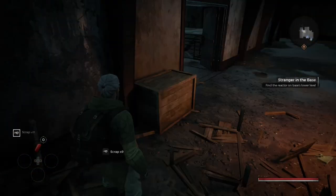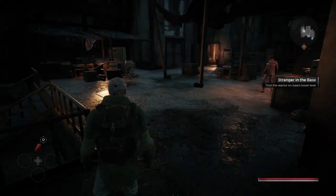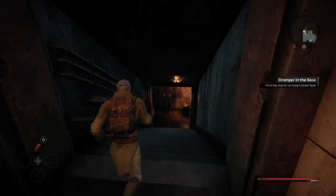You'll walk past Reggie — we'll meet him again later. There's a directory showing you where to go. Head down the steps; the first level down is where the reactor is.